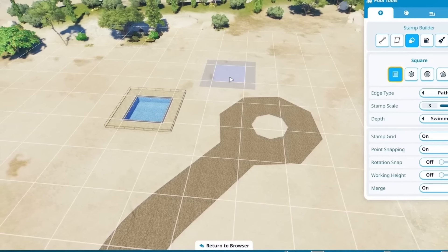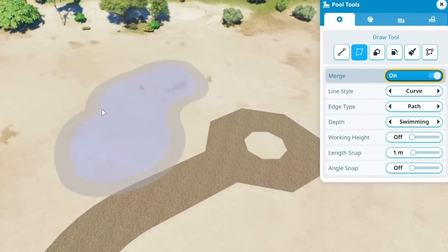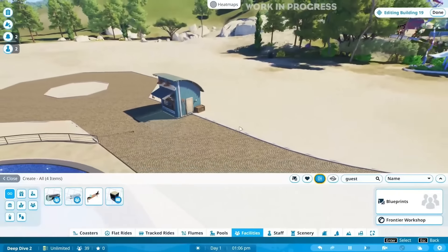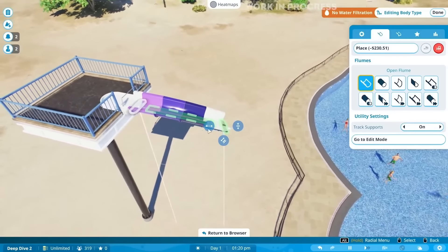We're here for the pools and the roller coasters, and by using the pool tools you can create your very own pools. This has a similar feature set where you can draw it out, make lines, stamp it down, round it out, and brush over it. Guests will have to purchase a pool pass to actually get into the pool areas and access the pools that you build.